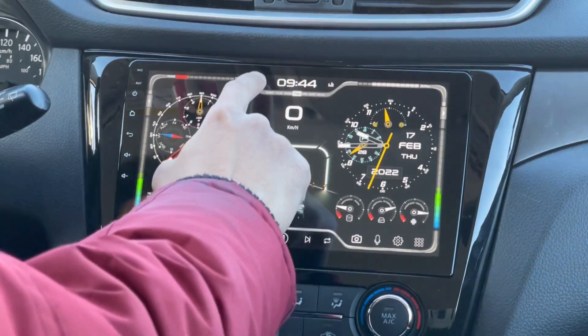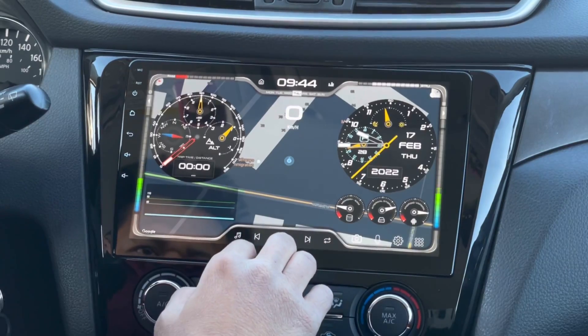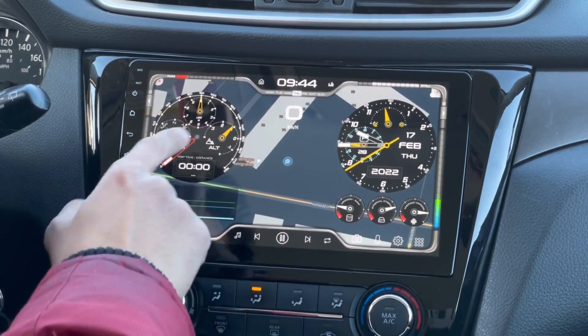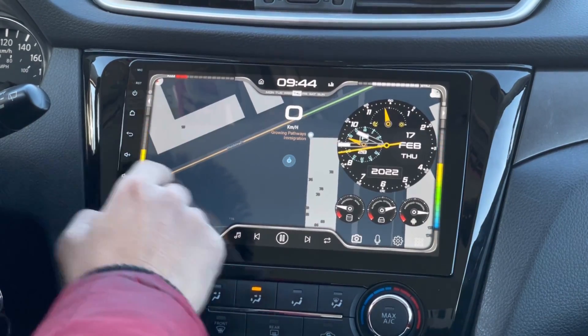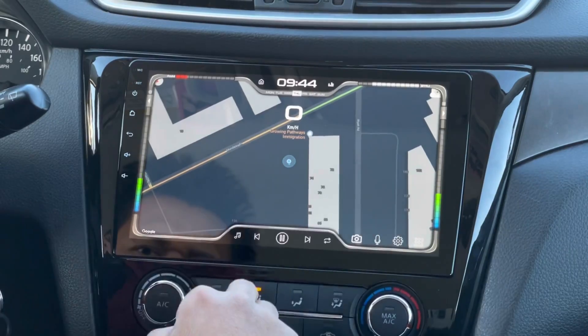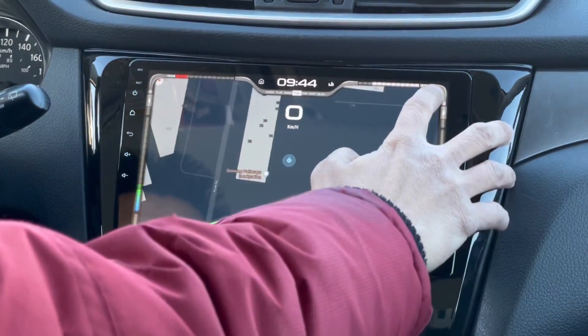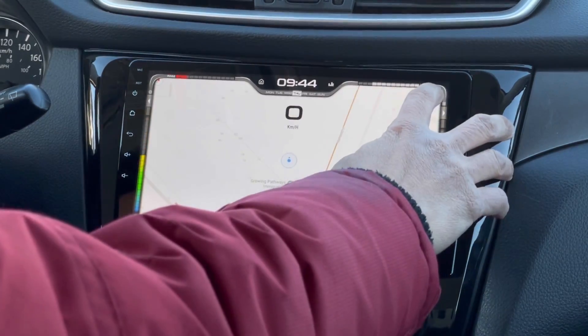Another good thing with this theme is that it can show you a full screen map. If you want these widgets out of the way, you can switch them off by tapping the toggle widgets, so you'll be able to see the map in one whole screen. You can also change the view of the map between light mode and dark mode by tapping the button.